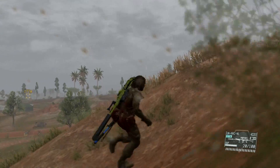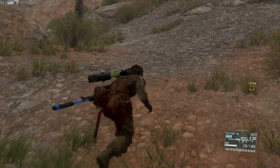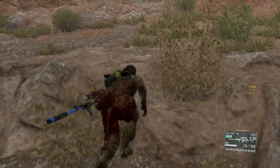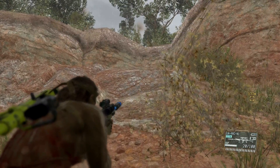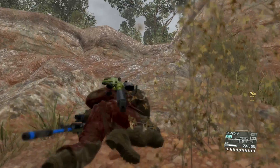At 9 meters, Big Boss running can be heard. At 4.5 meters, crouch walking can be heard. However, if you crouch walk slowly you cannot be heard at all. And if you crawl, you cannot be heard at all.